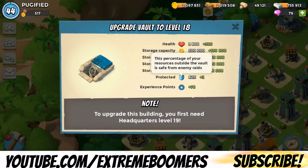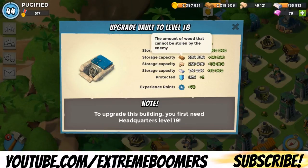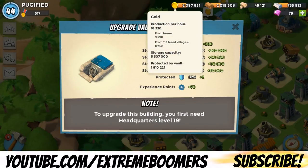90% of the loot is protected. So that means if you have 1,000,000 gold — just eliminating the storage capacity for this calculation — if you have 1,000,000 gold in your storage, that means only 100,000 of that can be taken. And if you add the storage capacity on, it's going to go up faster. So that's why it's important to upgrade your vault — it basically protects all your resources.